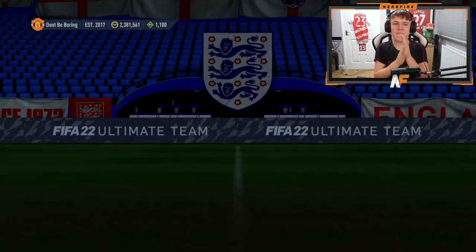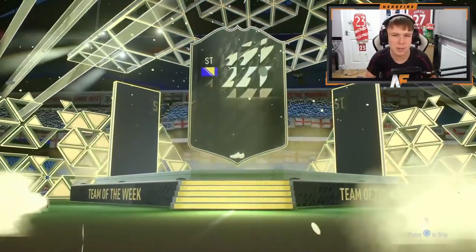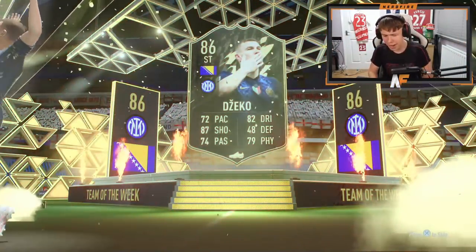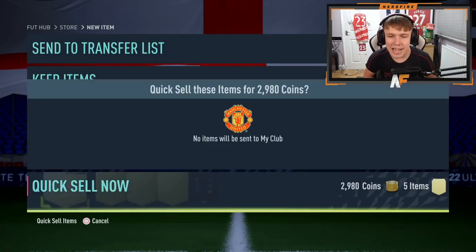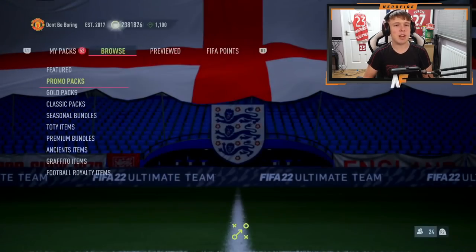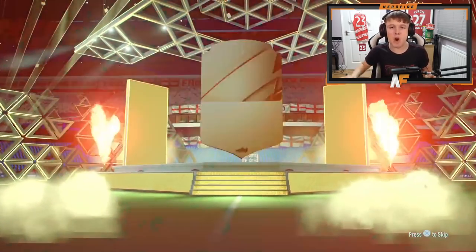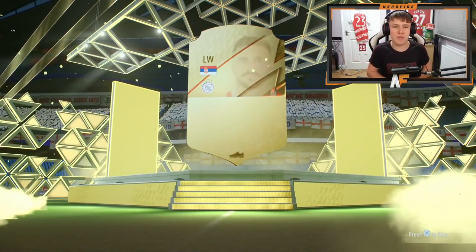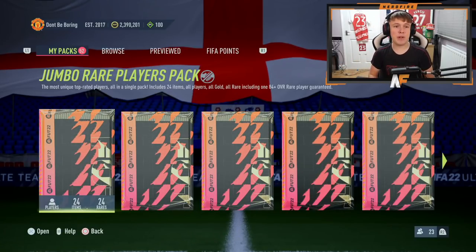Two more 50k packs to go after packing Ruben Dias. We've packed a blue inform — is that Jorginho? Yes it is — 86 in-form, hello! EA are being very nice today in these 50k packs — a Team of the Year and Jorginho's in-form, so many walkouts. They literally want me to complete the run — thank you EA. Final 50k pack and it's Tadic, but I can't complain — we just got a tradable Ruben Dias.